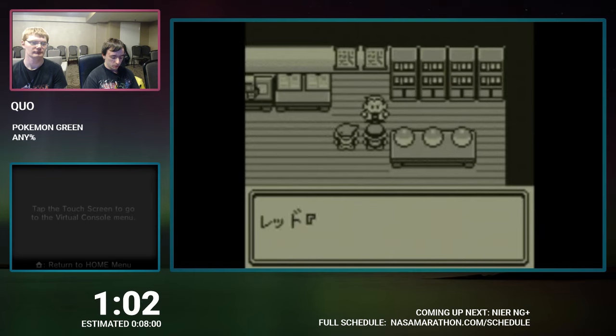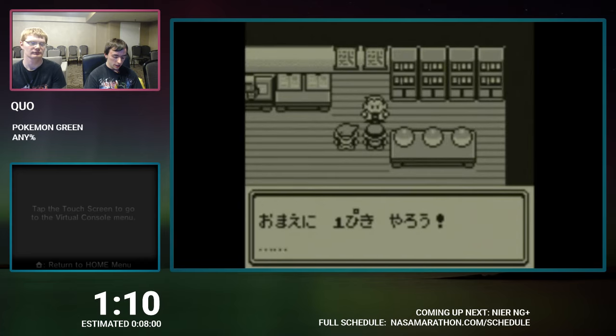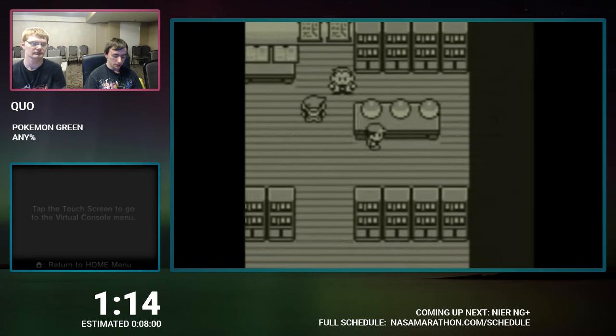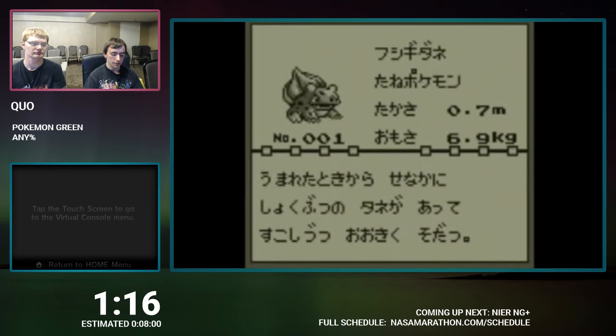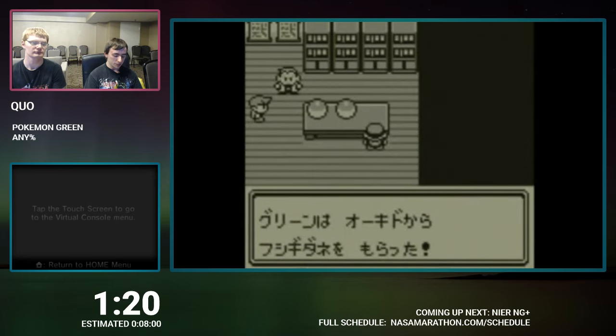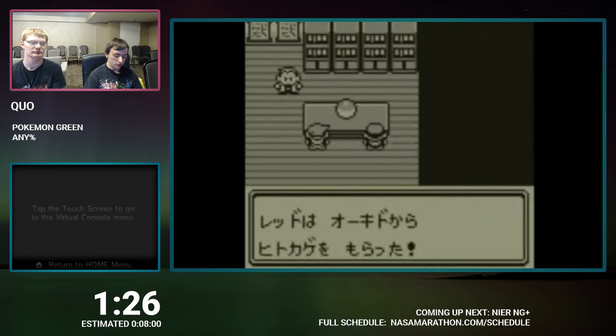In typical Pokemon runs, you choose Squirtle, just because he's better for the early game. But in this game, we're actually going to choose Bulbasaur for two reasons. First of all, your rival is going to pick Charmander, so your rival walks half the speed that you do — he's going to walk less tiles, which is good for speed. And second of all, we actually want to lose this fight.